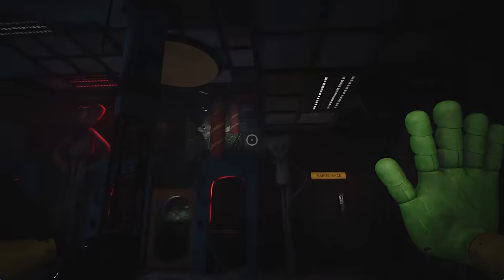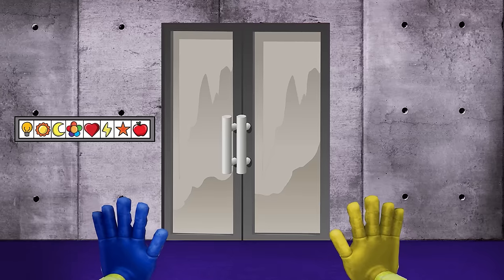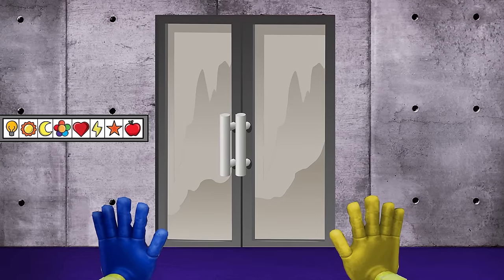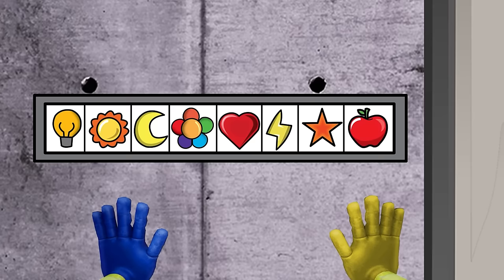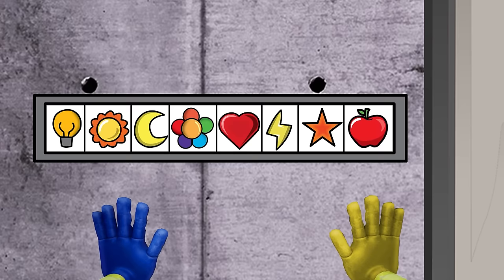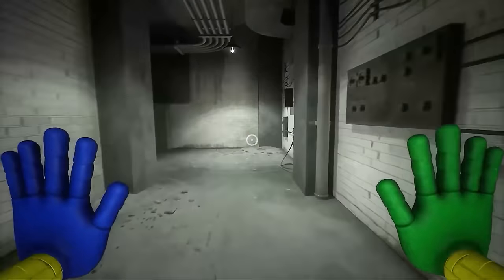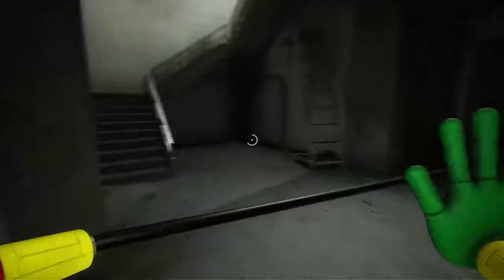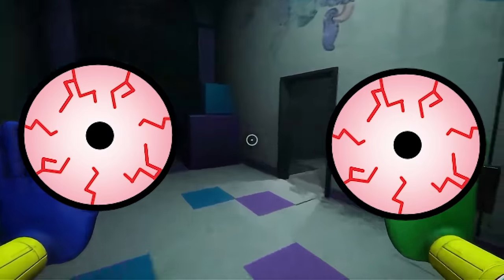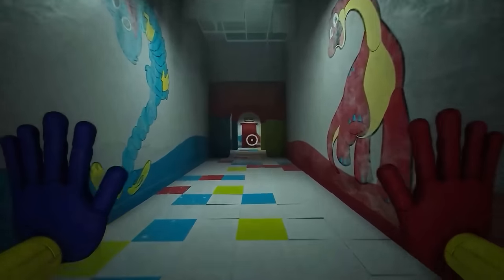Now we return back to the player. They've been making their way through Critterland and arrive at another locked door. This door has a special combination lock with multiple different symbols — all of them being the original Smiling Critters. With this many symbols, the possible combinations would be endless. The only way through is by finding the correct combination. So they set out to find it. Whilst searching, they get a strange feeling — it's like someone is watching them. No matter where the player is, there's always a pair of eyes watching from the distance. It was almost like the player was being hunted.